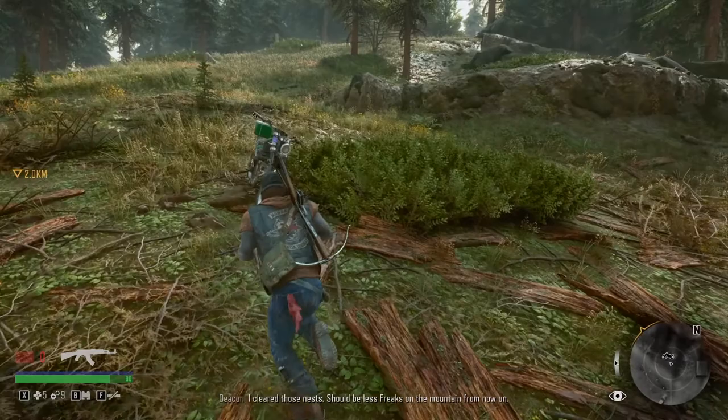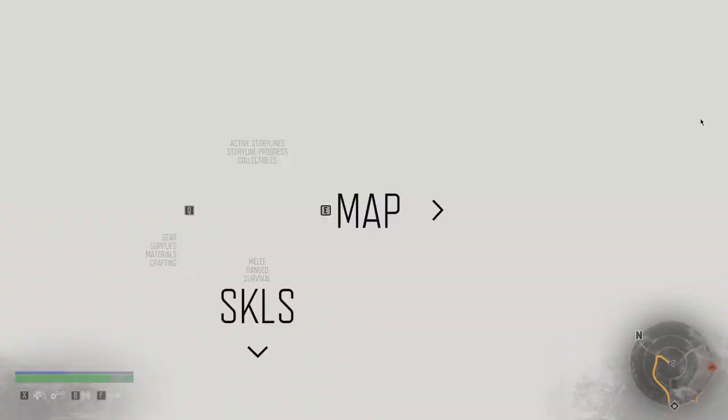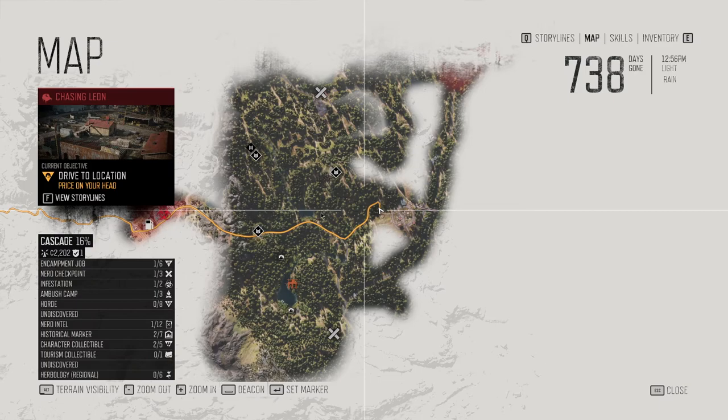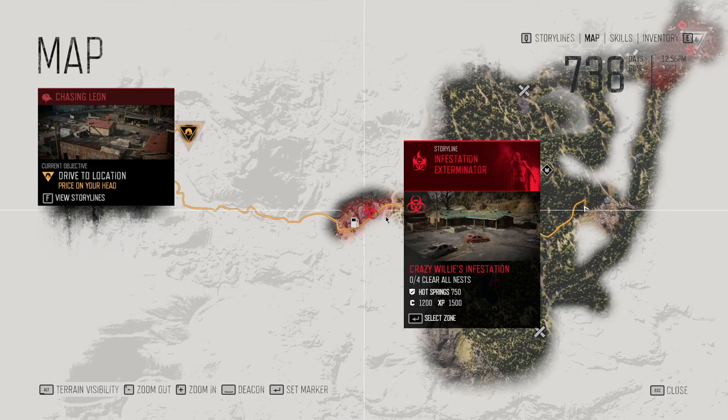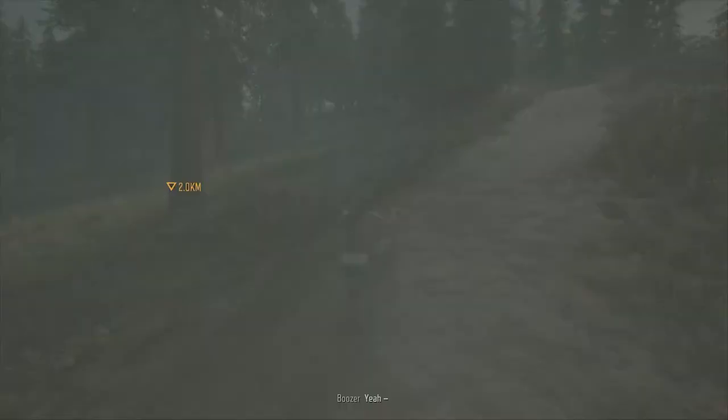We are done with all the quests of this area. Crazy Willy's infestation — we still got to get through Crazy Willy's. I think somehow we're going to have to get through there. That's Crazy Willy's, right? So we gotta walk through there on our feet — yeah, we're not going to be able to do that on the bike. That's probably the way we do it anyway. We should get some shut-eye. Deacon out.